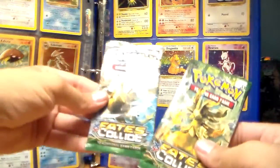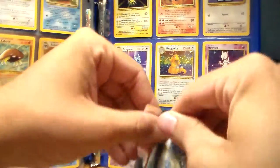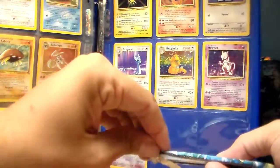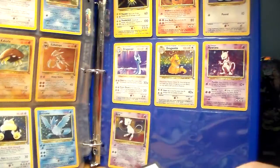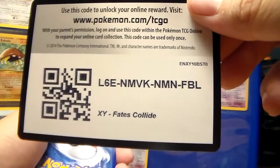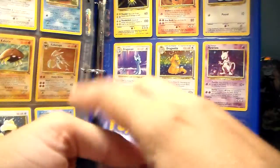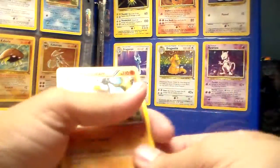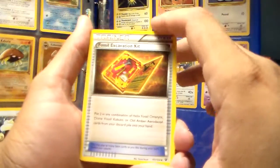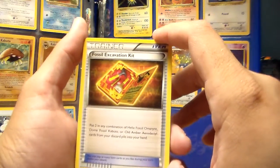We'll go with the Lugia next and leave the Delphox for last. I have a good feeling about this pack — maybe we'll finally get my first break card. I've never pulled one. There's a code card for you guys. There is a Warmidon — I don't think I've pulled that trainer card, so that might be new to my kit. Fossil Evacuation Kit.